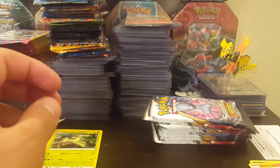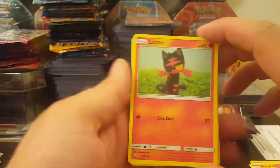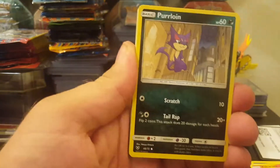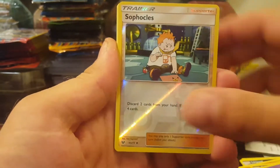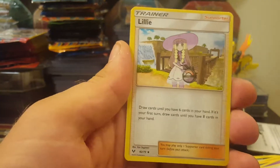Let's go with the shiny Mew pack. Oh, look at this pirate Litten! Here's your code card — it's white. I think all of them are white. The texture of these cards is a little bit different than the normal ones. Ooh — holo energy, Lillie, and Ultra Ball. Okay, let's go to pack number three: Rayquaza.